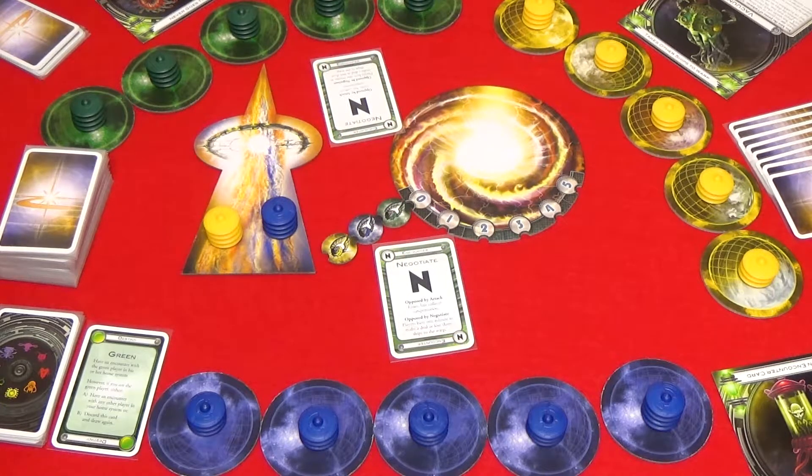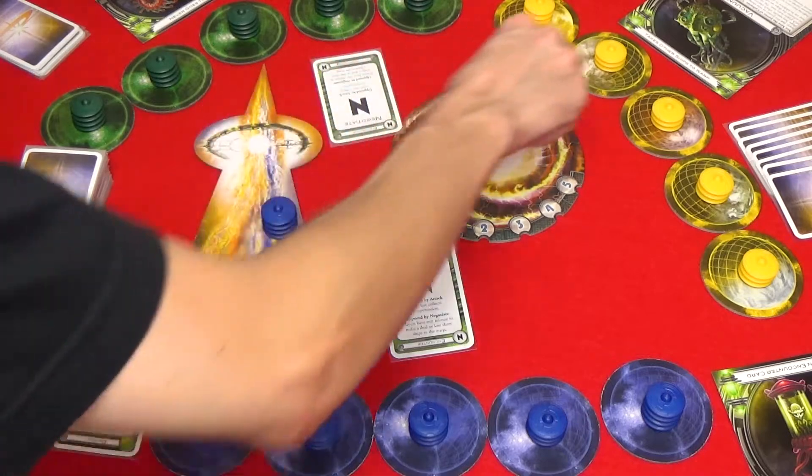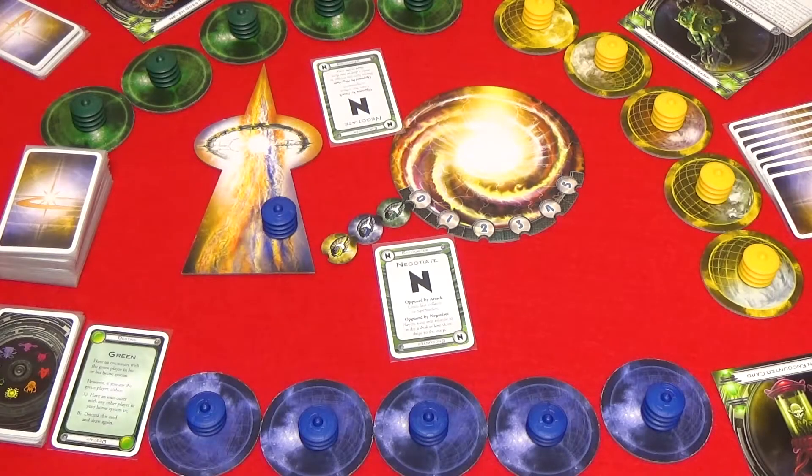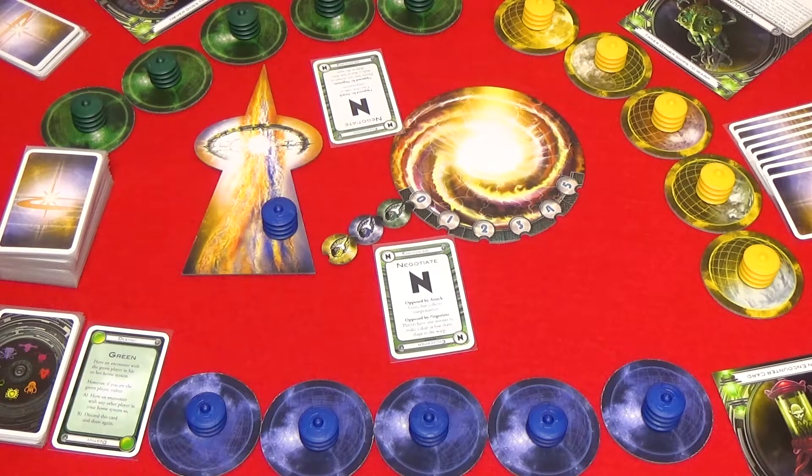If both players reveal negotiate cards, then the allies send their ships back to any one of their colonies that they like. Then the offense and the defense have one minute to make a deal. If they're not able to make a deal they each lose three ships of their choice. In a deal you can trade cards, or you can allow the other player to establish a colony on any planet where you have a colony, or you can do a combination of both. There has to be at least one granted colony or one traded card for a deal to be successful. If a deal succeeds then it counts as a successful encounter.